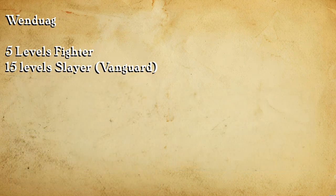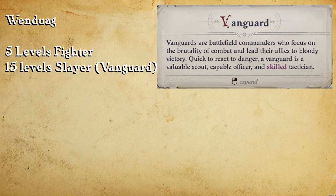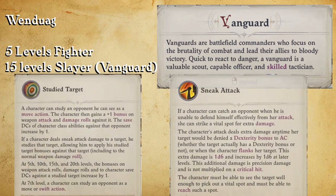After five levels of Fighter I start investing into Slayer, and specifically I take the Vanguard archetype. Investing in Slayer is going to give Wendwog access to Study Target, which is just a nice damage and accuracy increase, kind of like Weapon Training from the Fighter.